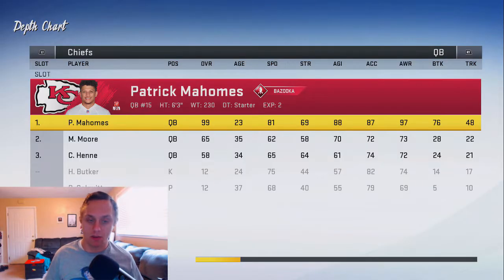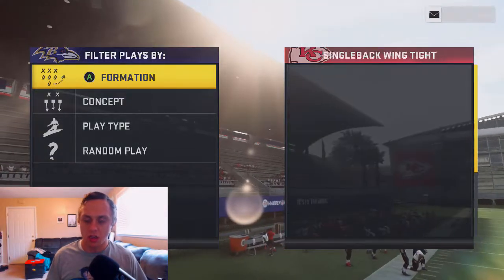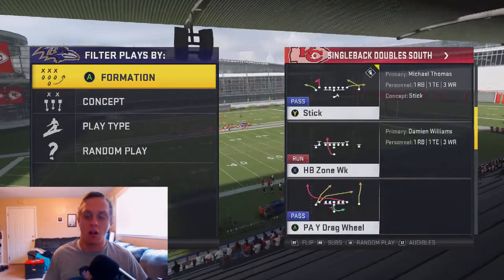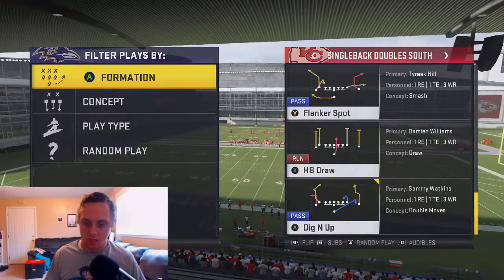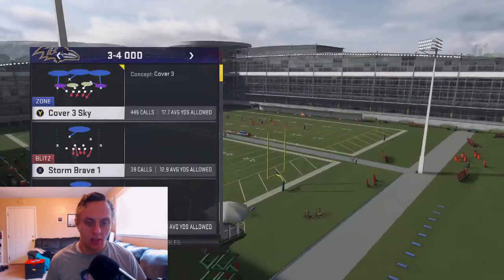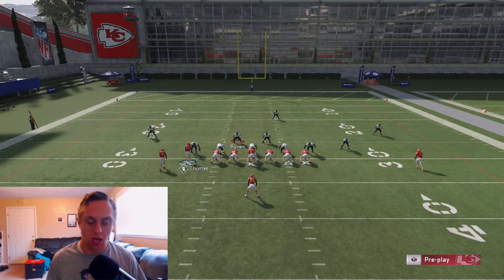We're going to reset the depth chart and get Michael Thomas into the slot position. You can use this out of any passing play with the exception of jet sweeps. Two things I recommend: either have the combination of Hot Route Master and Protected, or have Escape Artist and Slot Apprentice. Protected does not work in regs, so we're going with Escape Artist and Slot Apprentice, with Dashing Dead Eye because you can get random A-gap blitzes.